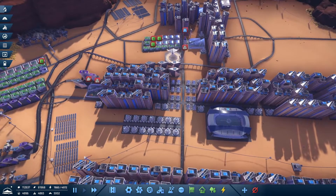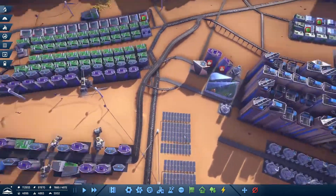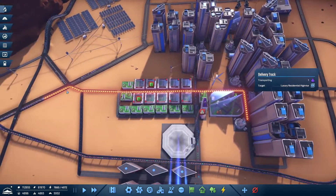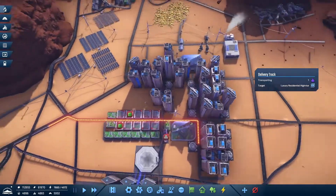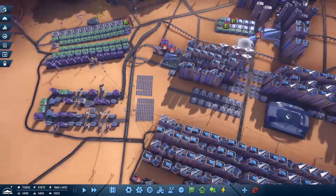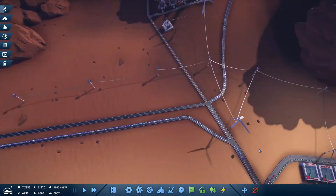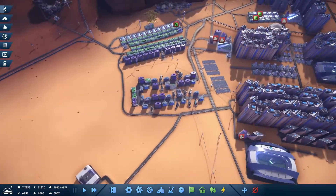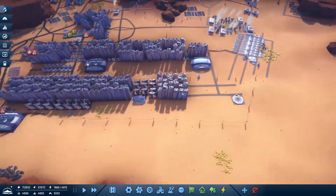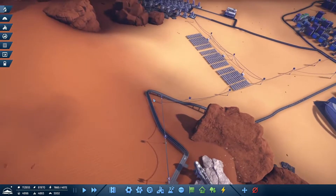Welcome back to Flexible Games where we are playing InfraSpace, and we have another massive traffic jam here. A big part of the problem is this area right in here — a lot of the delivery vehicles are using these small roads and trying to get in here where we have more or less good highway access. This setup is really causing some problems.